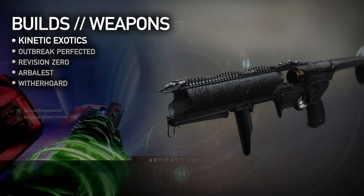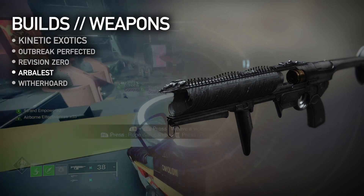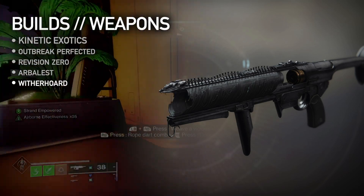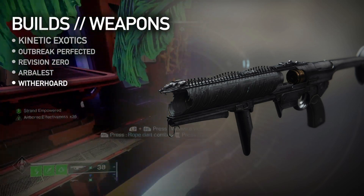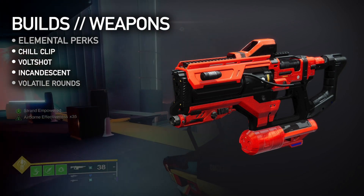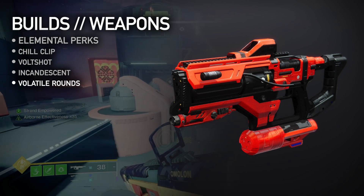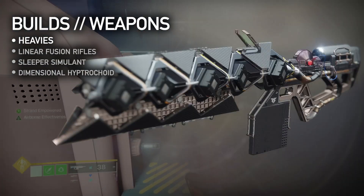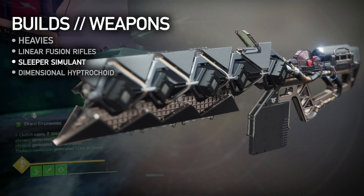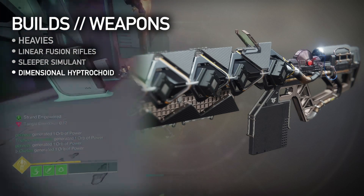Weapons: Kinetic weapon buffs have made Kinetic Exotics top choices for steady damage output. Outbreak Perfected and Revision Zero are workhorses. Arbalest does almost enough damage to feel like a heavy, but Witherhoard is my personal favorite thanks to its very high damage over time on bosses, mini-bosses, and all-around tanky enemies. For elemental damage types, focus on weapons that apply chaining or crowd control effects — perks like Chill Clip, Volt Shot, and Incandescent, or Void weapons with the seasonal artifact's Volatile Flow. Especially when switching subclasses, having steady crowd control options is very helpful. For heavies, the Linear Fusion Rifle nerf wasn't enough — these are still great options, especially for bosses and Tormentors. Sleeper Simulant is also not affected by the nerf. And the new Waveframe Heavy Grenade Launcher Dimensional Hypotrochoid is great for ad clear.